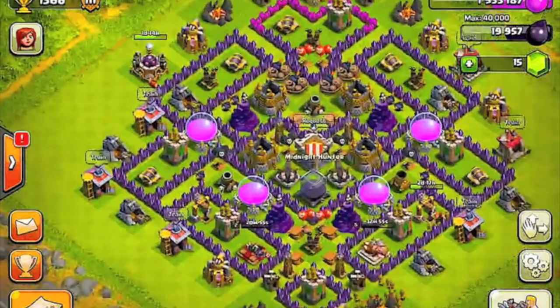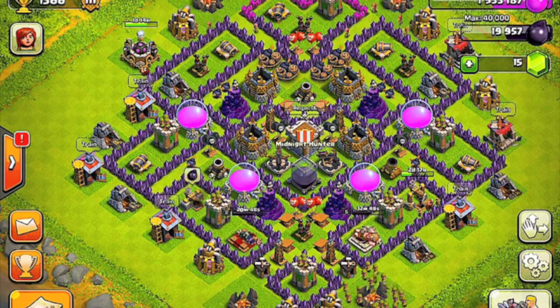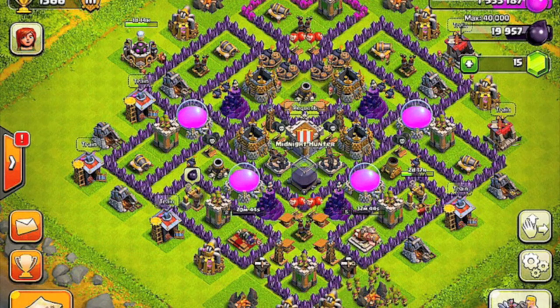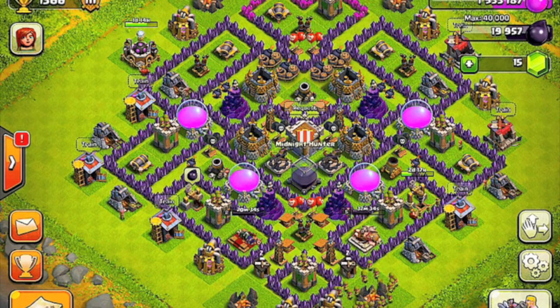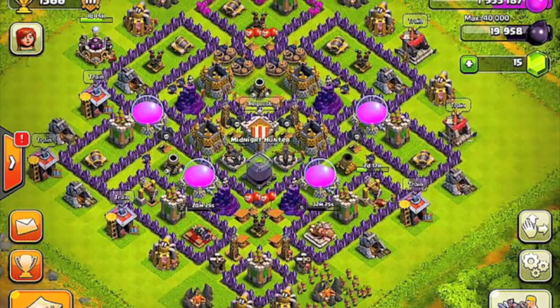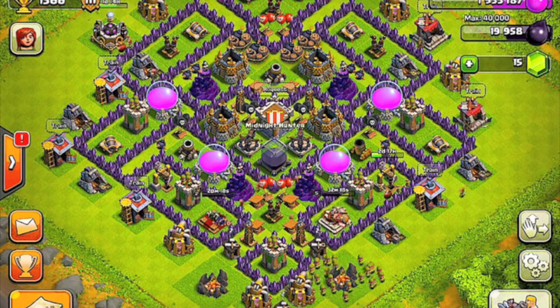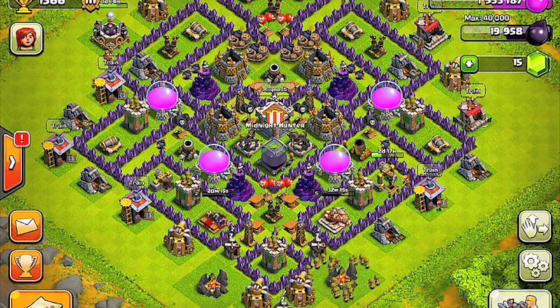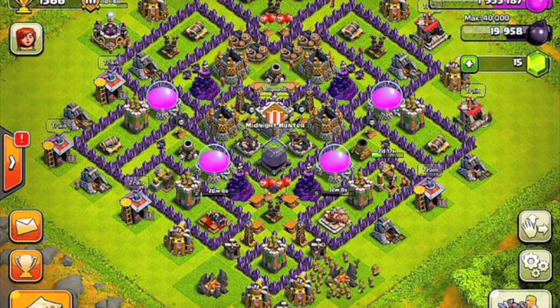Next thing I want to talk about is trophies. You guys really should not be worrying about trophies. Trophies really only do two things. If you want to be top 200 you need around 4,000 trophies or whatever the number is now, but it's extremely hard and requires a fully maxed base. Most people up there have paid tons of money. When you do get higher on trophies you get more loot as a reward, but it's definitely not worth it because the people who fight you are much better and it's much harder to find an easy raid.